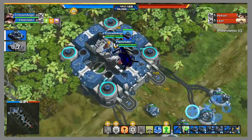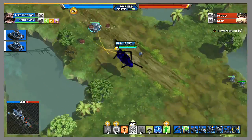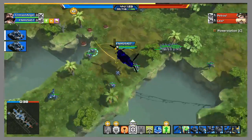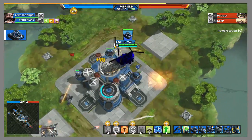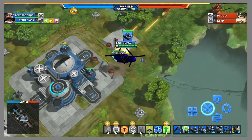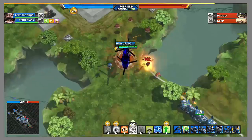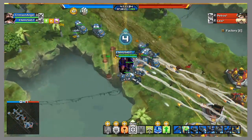This map is a bit bigger, so I'm going to leave a few tanks here. They're Armadillos — a light tank, not extremely high damage but decent, actually 100 DPS versus ground. However, they have very thin armor, so keep that in mind.